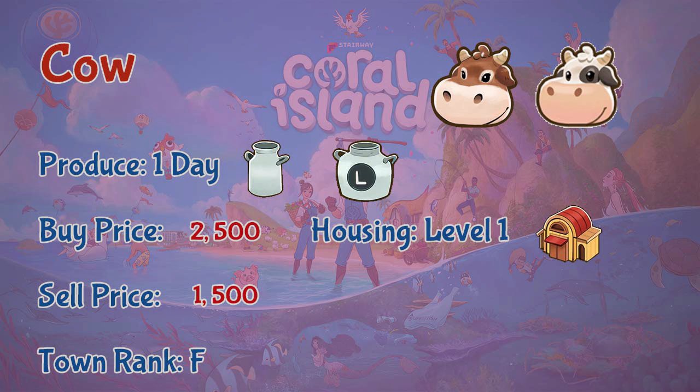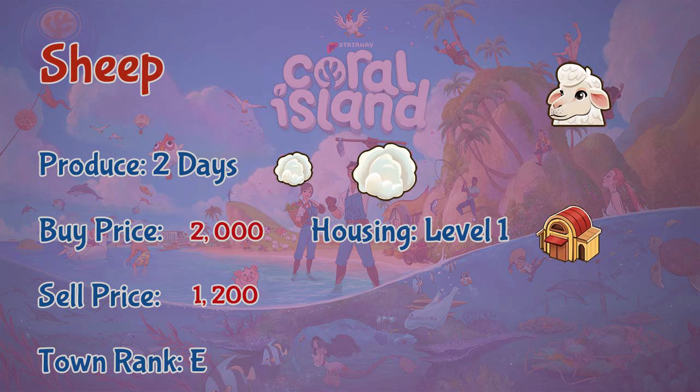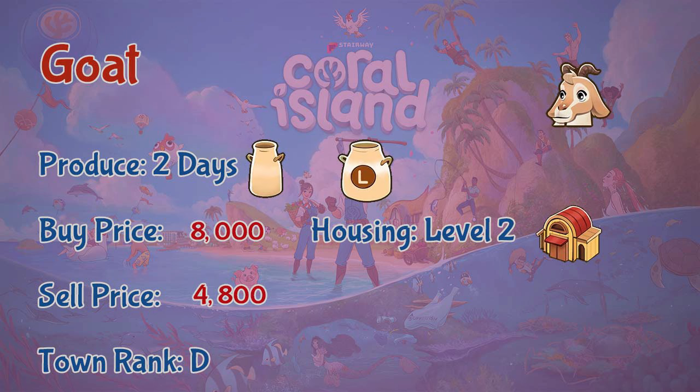You can get cows by default. Next is the sheep. Sheep live in the first level of a barn and produce wool or large wool every two days. You buy sheep at 2,000 coins but you can only sell them at 1,000 coins. You need town rank E to unlock sheep.